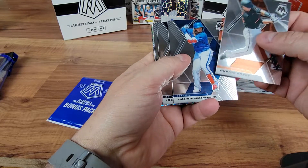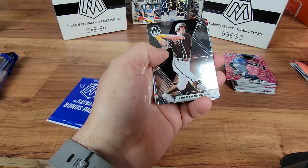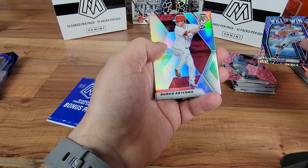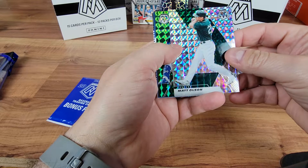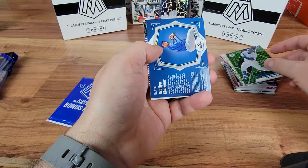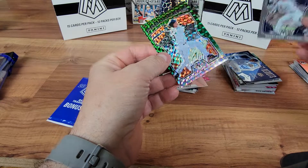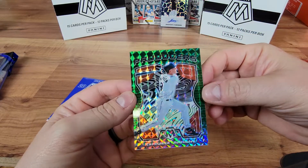Buster Posey. Vladimir Guerrero. Josh Hader — he's a beast. Nick Solak. Got a rookie of Jake Cronenworth, a silver Will-to-Win Jack Morris — got that old school stash. Got a Shogo Akiyama silver. Got a Matt Olson silver mosaic. A Kybert Ruiz rookie green. A debut of Braylon Marquez. And a Trevor Story Producers. Along with a green Cal Ripken Producers — that's a pretty dope card. Hall of Famer.